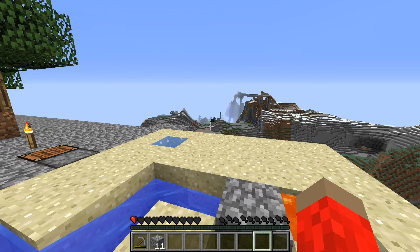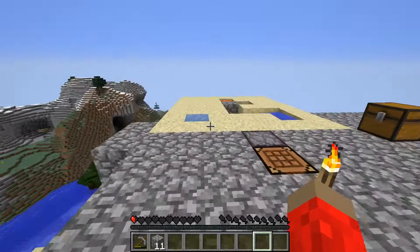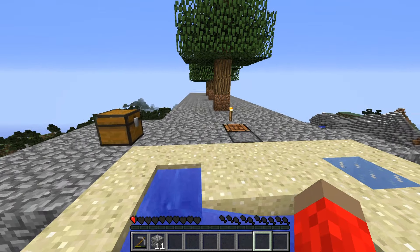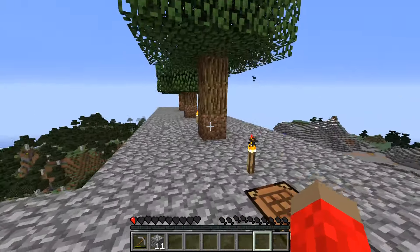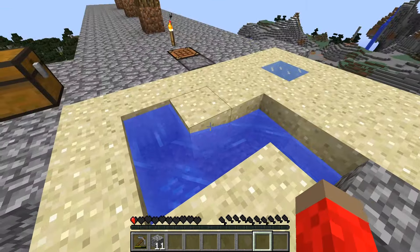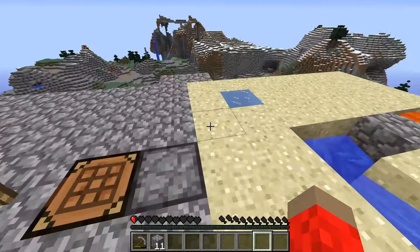What's up guys, it's Veganine, welcome back to Sky Island Challenge. In the last episode we got this series started, built the cobblestone generator, mined some wood, and made five torches. I changed some stuff since the last episode so I'm gonna explain that shortly. Today we're gonna take on challenge two.